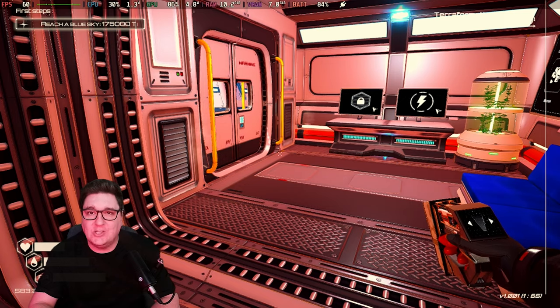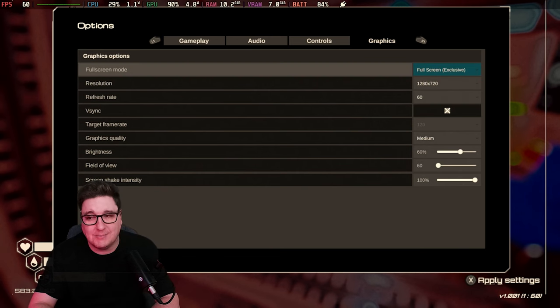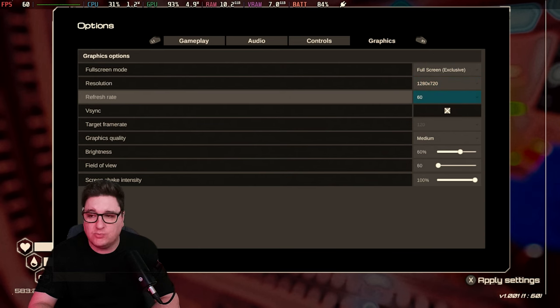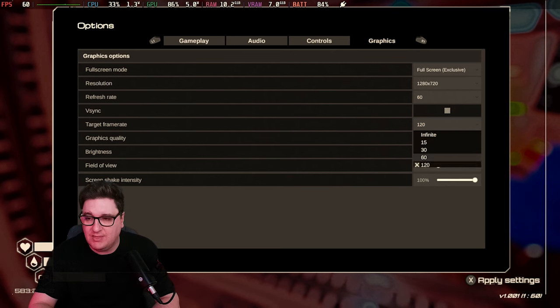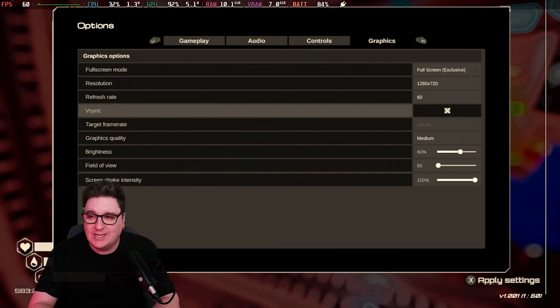Let's dive into the graphic settings and as you will see, there isn't really much to choose from. At the moment I'm running full screen windowed, although I can run full screen exclusive as well — it doesn't make a difference. 1280 by 720 on the resolution with a refresh rate of 60, because I've got V-Sync ticked. If I untick that, I can choose a target frame rate of 60, 30, 120 as a maximum, or just infinite to keep it unlocked altogether.